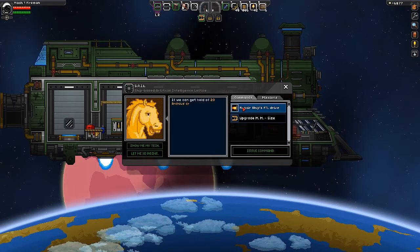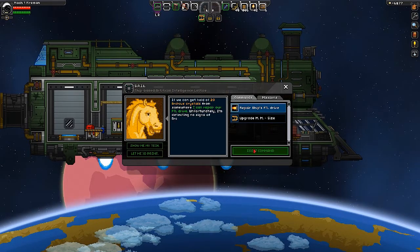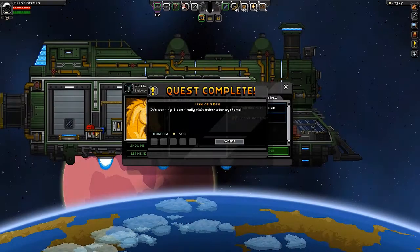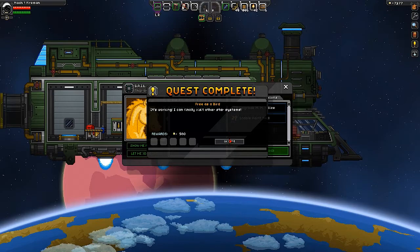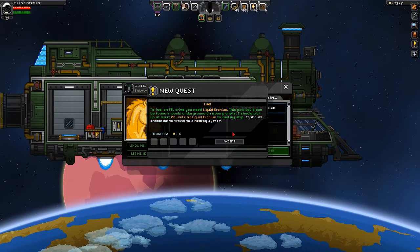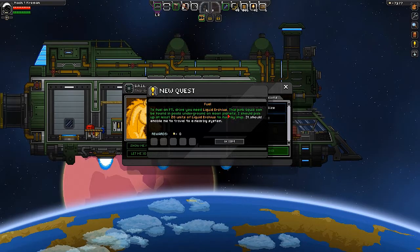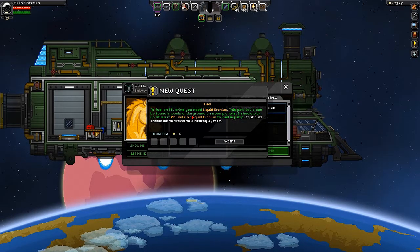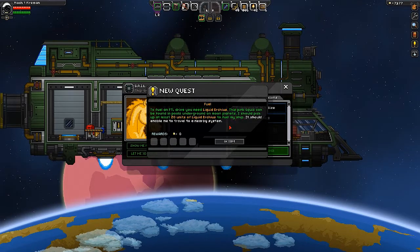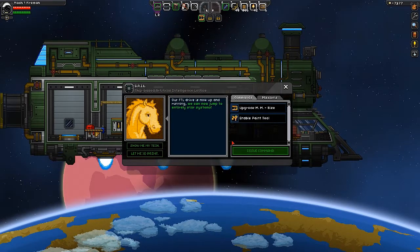No commands — repair the FTL drive, yes. Here's your command. It's working! I can finally visit other star systems! To fuel the FTL drive I need liquid — this pink liquid can be found in pools underground on moon planets. I should pick at least 20 units to fuel my ship, which should enable me to travel to nearby systems.